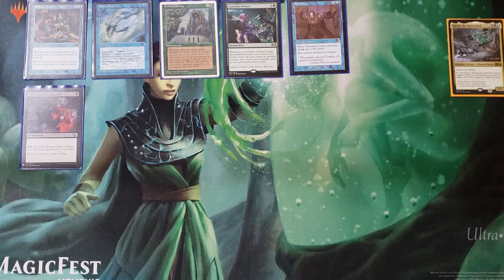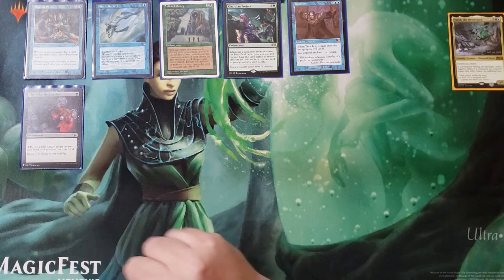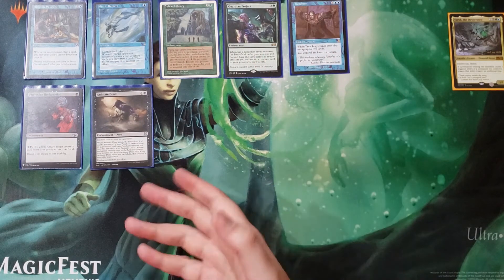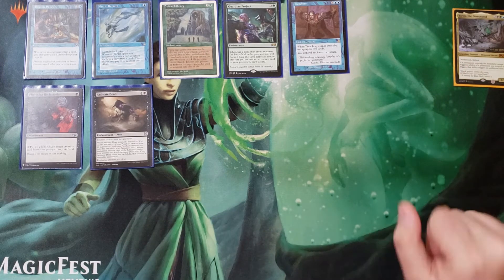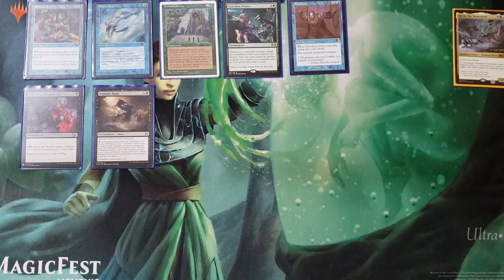Phyrexian Reclamation — we have a few things in this deck that gain us life, so paying two life to bring something back is worth it. Life is a resource. Pay two life, let a creature go to the graveyard, get it back — kind of foregoing the commander tax. Animate Dead: reanimate anything, I don't care if it comes back with a minus counter. Take that big creature from an opponent's graveyard, get the ETB off it, or just get back Yarok because you don't feel like paying the commander tax.